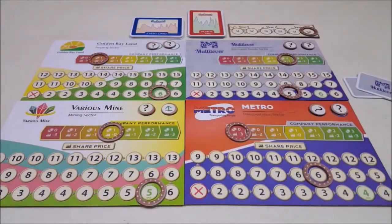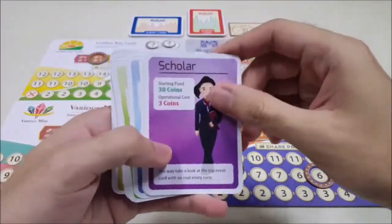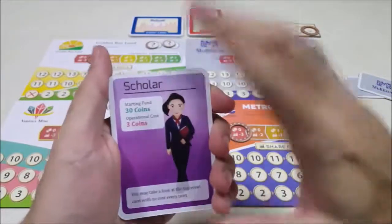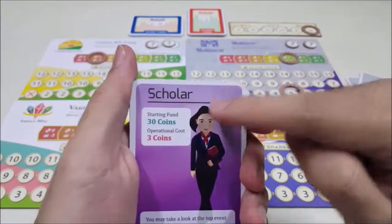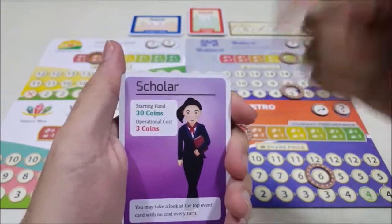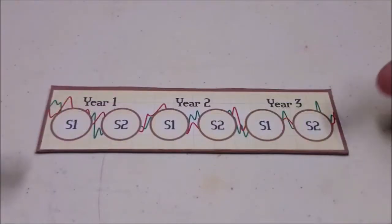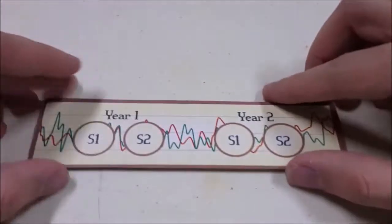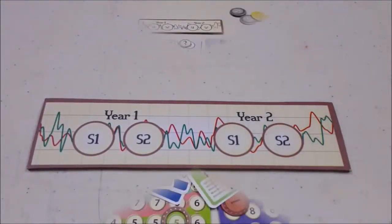Basically, that's how you play Stochastic. If you want it more challenging, you can use these character cards, which are dealt randomly to each player at the start of the game. In this mode, players won't start with the same starting fund; instead they gain as listed on their character card. And at the end of each round, all players need to pay the operational cost listed there. If we can't, we have to sell our stocks — no change is given. There are 6 characters available, each with its own unique starting fund and special ability. Besides the challenging mode, we also have an introductory mode for new players. In this mode, don't use the character cards and flip the round marker to its 2-year side, so we'll only play for 2 years, 2 semesters each, for a total of 4 rounds.